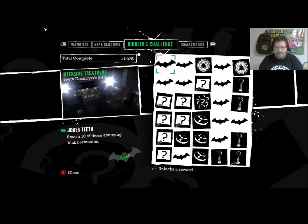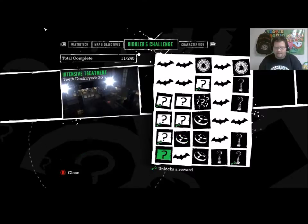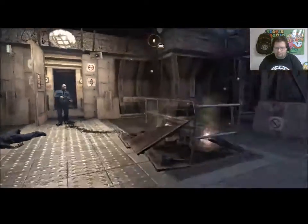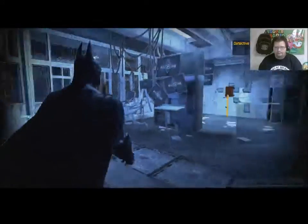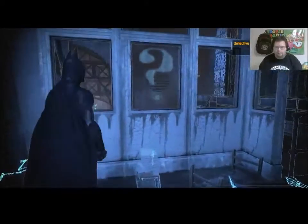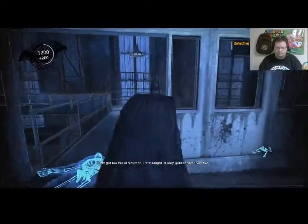And these are your Riddler challenges — you got a whole bunch of them here. This one flashes when you're in the room: 'The puzzle has many sides but only some are visible.' Remember that question mark we saw? 'Don't get too full of yourself, Dark Knight — it only gets harder from here.'